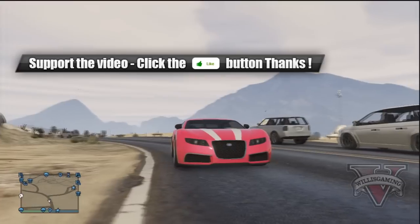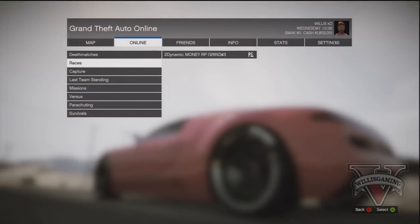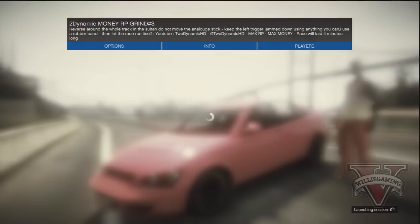So on to the video. What this method is — it's a race which has been created by 2nadamachd. It's a new RP AFK race. You can download it from the description, it's free. All you have to do is go to online and you can host a job.